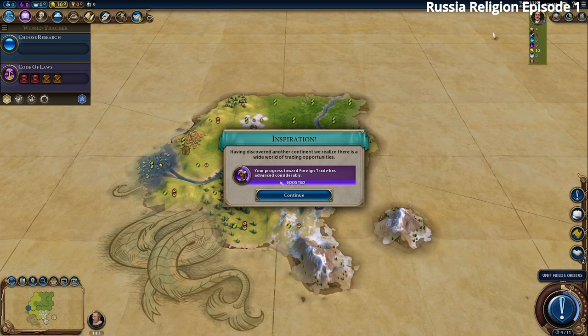Russia is one of the best civs in the game. We are going to do a walkthrough on how to get a religion win playing as Russia. To sum it up, we're going to buy a bunch of missionaries and apostles and convert all the other civs — you have to convert more than half of all their cities.